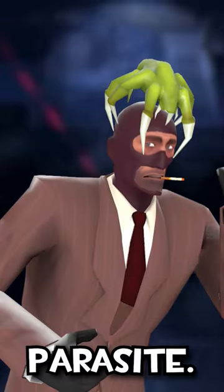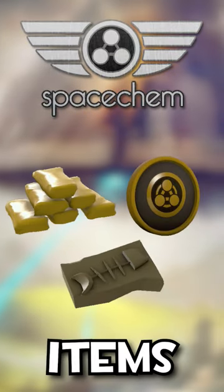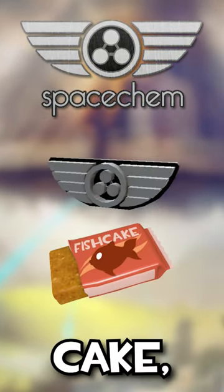The Alien Swarm Parasite, where you must get the Hat Trick achievement. The Saxxy items, that you can use to craft the Fish Cake and the pin.